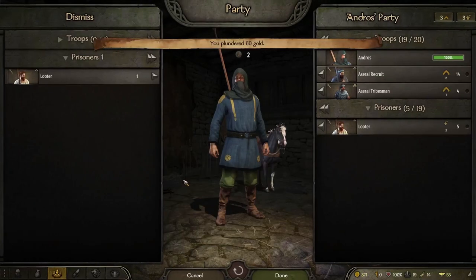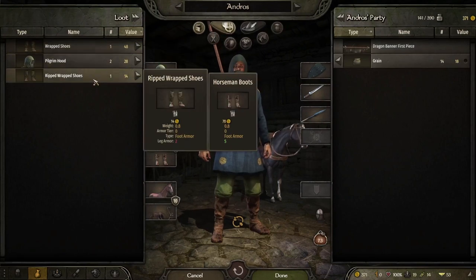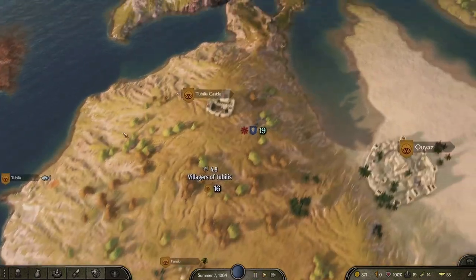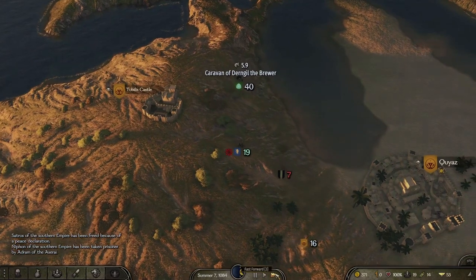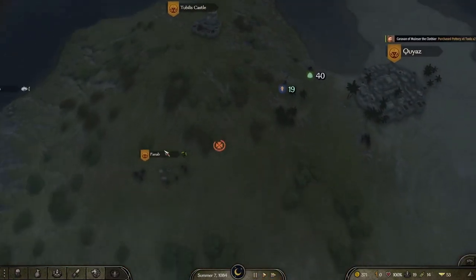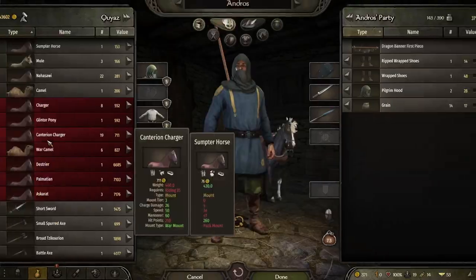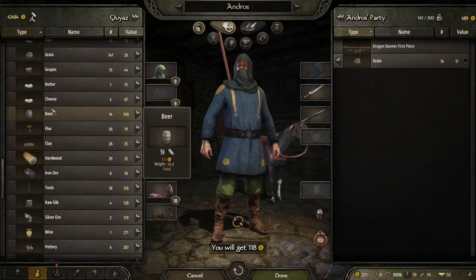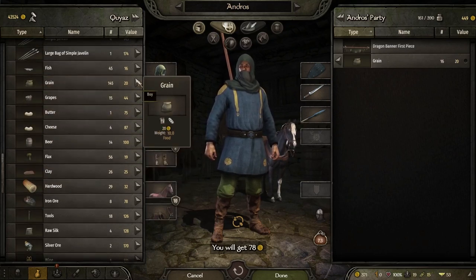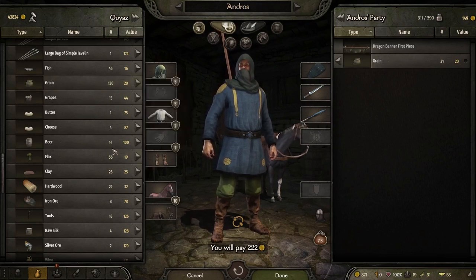Grain price is 22 here — a bit cheaper. We're slowly getting the grain we need; we want 30 bushels. We've got 16 days left to complete the quest. We can upgrade tribesmen now — right-click on the unit to see the upgrade tree. We want tribesmen then footmen. Upgrading costs gold but it's not a lot — better to upgrade them as soon as we can so they don't get killed as easily. We still need more grain and more gold.